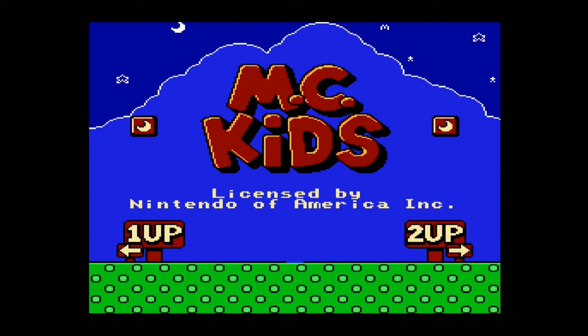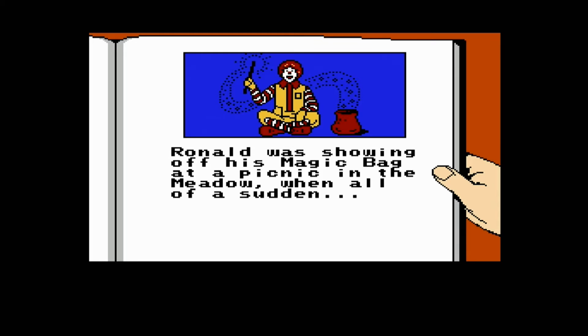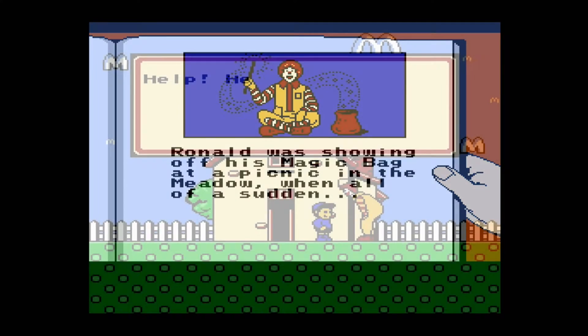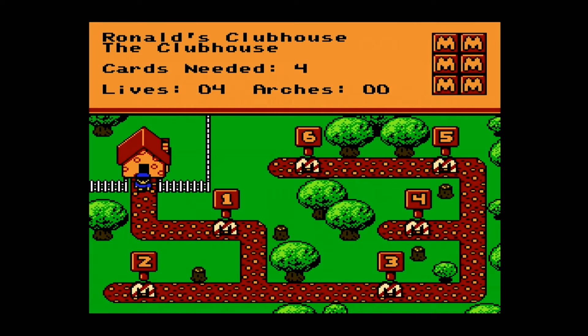The story is that the Hamburglar has stolen Ronald McDonald's magic bag at a picnic. Mick and Mac have been asked to help Ronald out to get it back for him. You need to find four magic cards in the levels in order to progress. You start with a hub world, a bit like Mario 3, where you can choose one of the six levels to play.